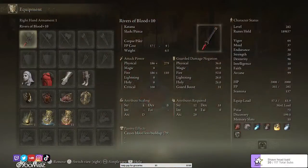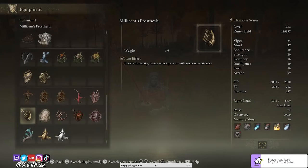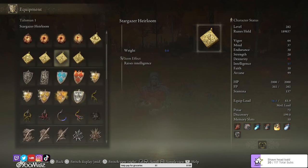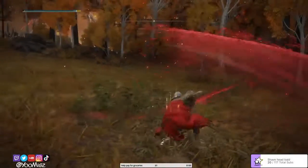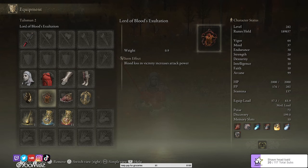Our talismans are super important. We use Millicent's Prosthesis — it boosts dexterity by 5 and raises attack power with successive attacks. A lot of people say you can use the Prosthesis Wearer Heirloom instead, which does the same dex boost, but this one also gives you the raised attack power with successive attacks, which you're going to trigger a lot with Rivers of Blood. Also Lord of Blood's Exaltation — blood loss in the vicinity increases attack power, so you're getting double attack power with the White Mask and Lord of Blood's Exaltation together.